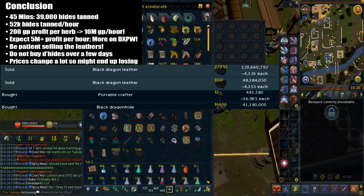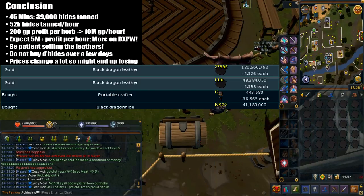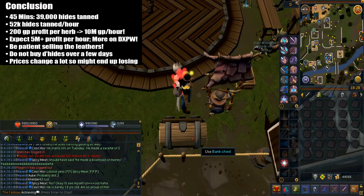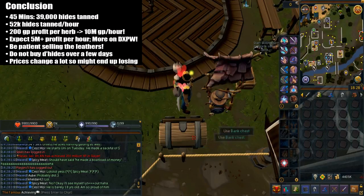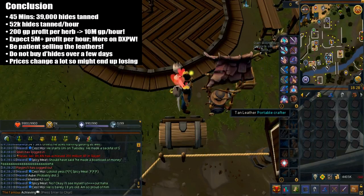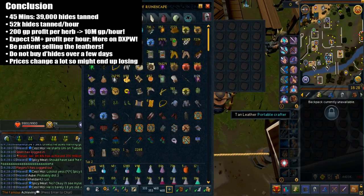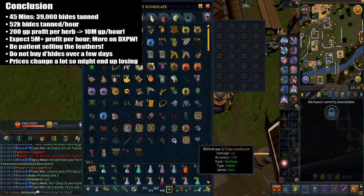For some reason the black dragon leathers do take a while to sell, so I highly suggest you be patient selling them. They really have fairly unstable price margins. I highly suggest you don't buy the dragon leather hides over a long period of time, because the prices do change a lot and you might end up losing money. Try to tan the hides immediately after buying them and sell them immediately after you tan them.